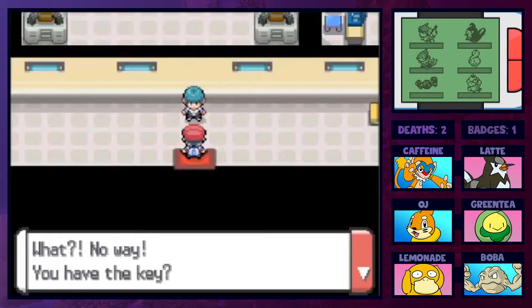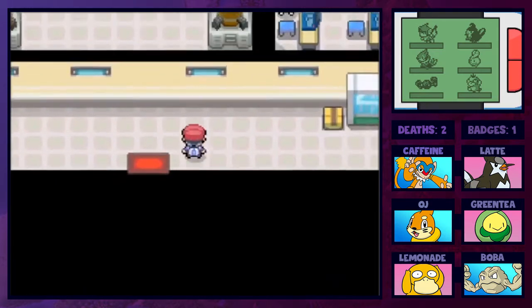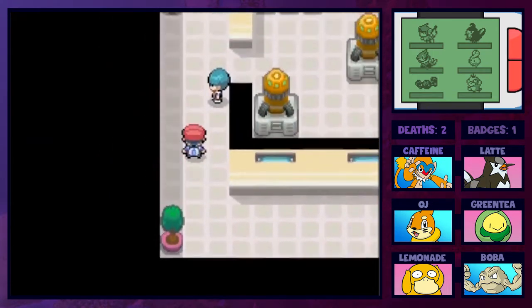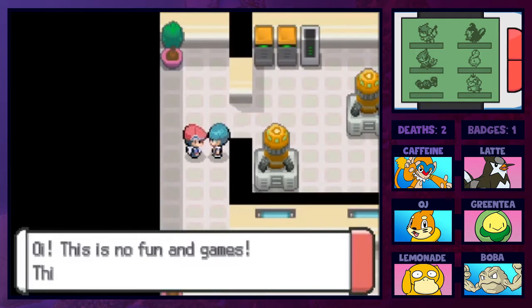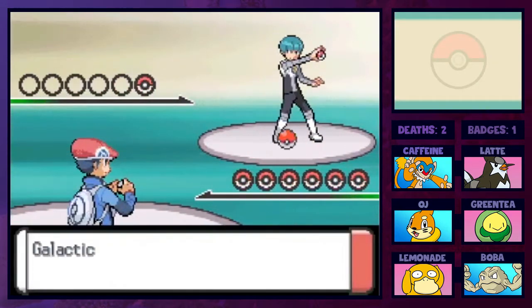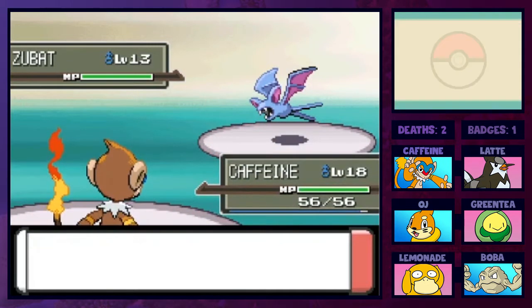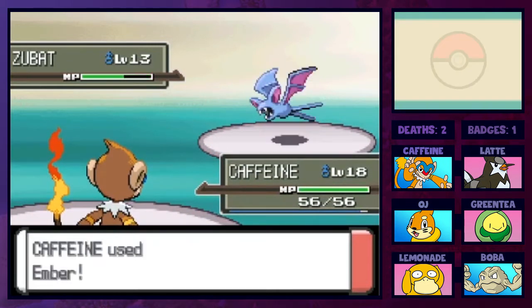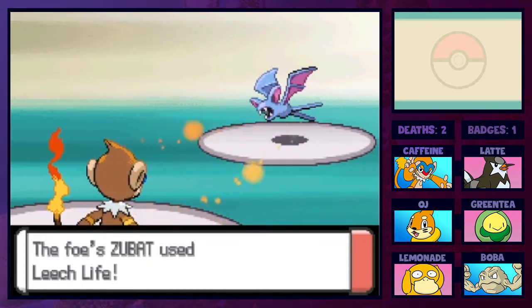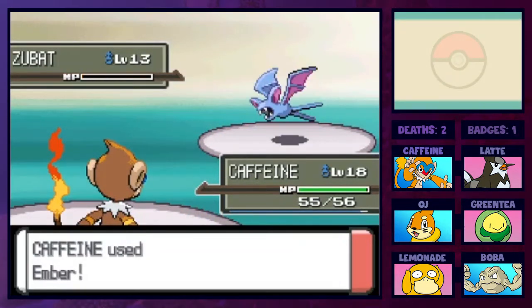There's a grunt right inside who's shocked we have the key. He runs off to alert the commander. I love that the grunts don't have proper running animations so they just scurry quickly. Another grunt battles us with a Zubat. Zubat can barely hit us - it does one damage - and Ember does fine. Once we get Flame Wheel it's going to start one-shotting a lot of things, which will be awesome.